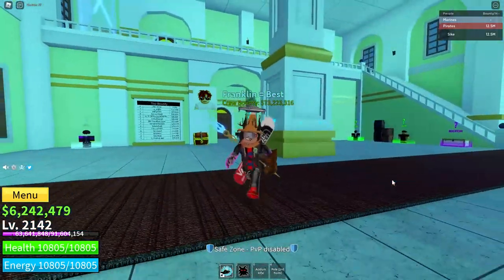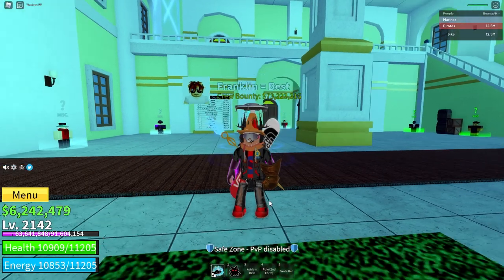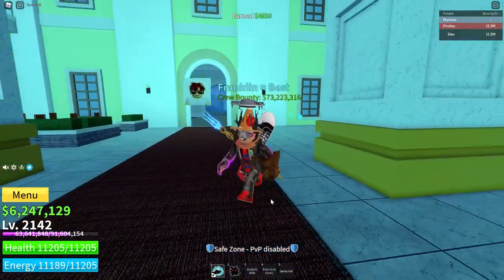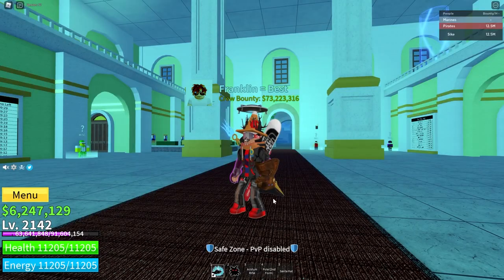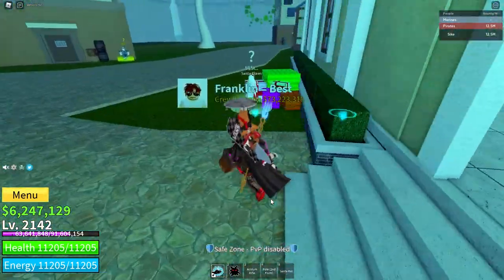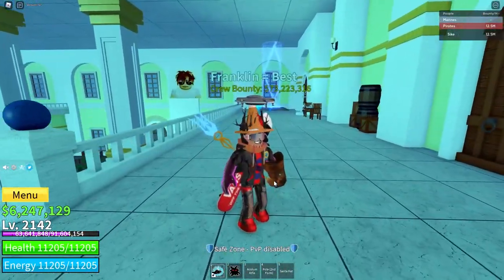Number 5. The 5th accessory on my list is none other than the Santa Hat. Santa Hat is a Christmas exclusive accessory, but I think it is pretty good, especially since you can get it at the first sea. There is no level cap to this. The only thing you require is, I think, 500 candy when you talk to Santa Claus and for it to be the Christmas event.